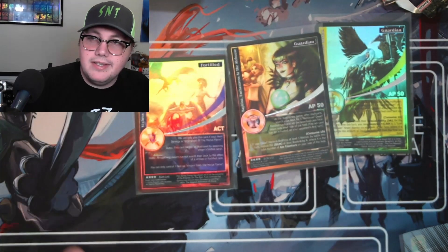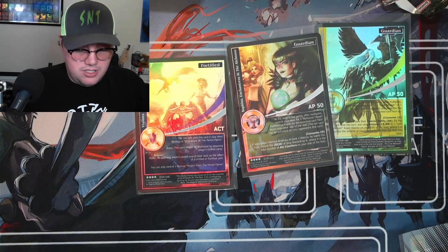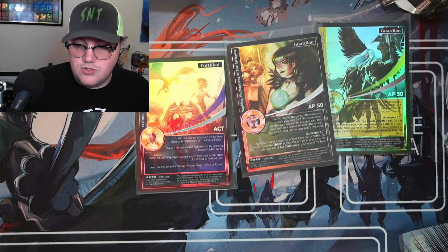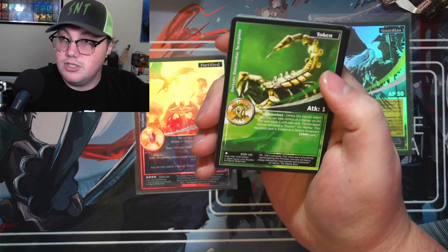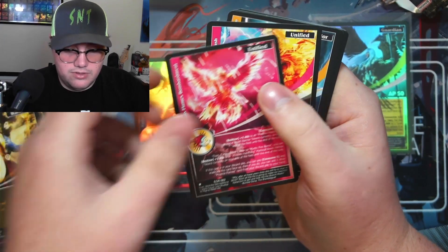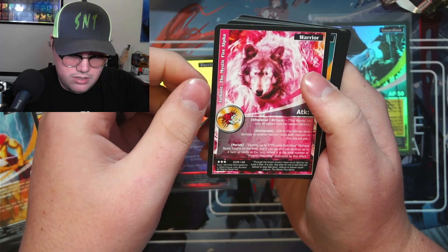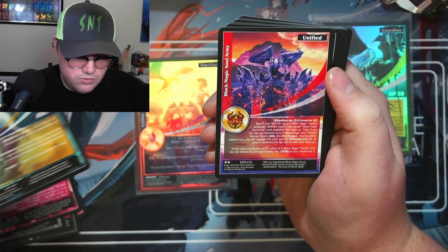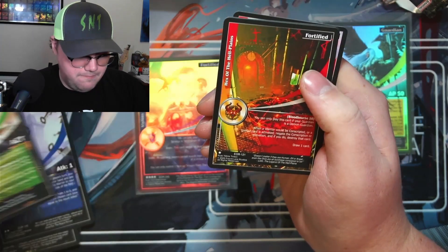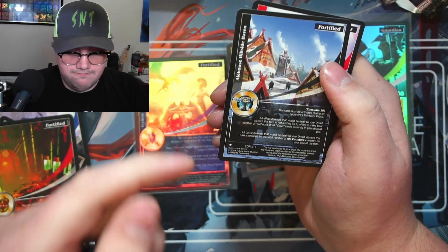Not very dwarfy in that one. I do have another booster box of this to open so I'm hoping for some more dwarvy alehouse stuff, but we'll be happy with whatever we get as long as it's dwarves and alehouses. We've got a warrior here and another warrior — two rares: a mythical beast warrior and a titan.